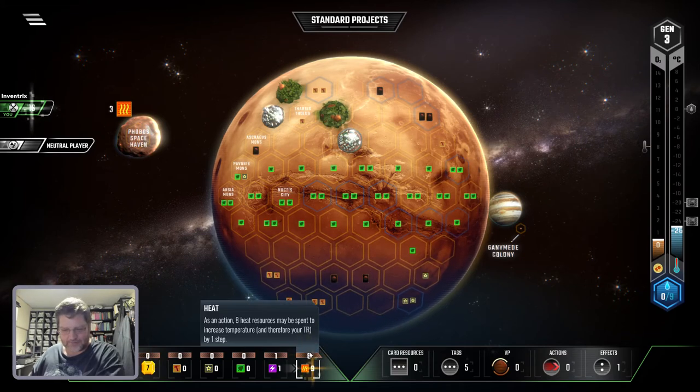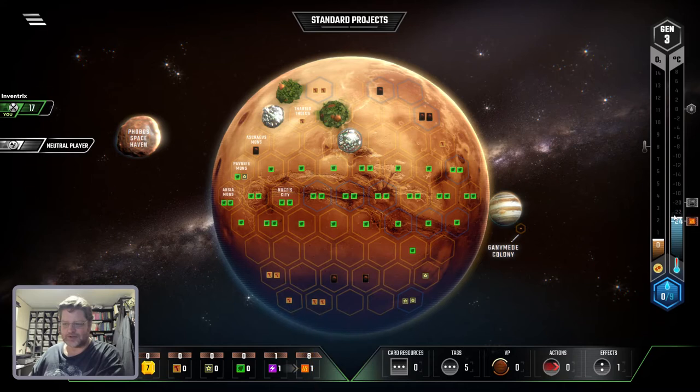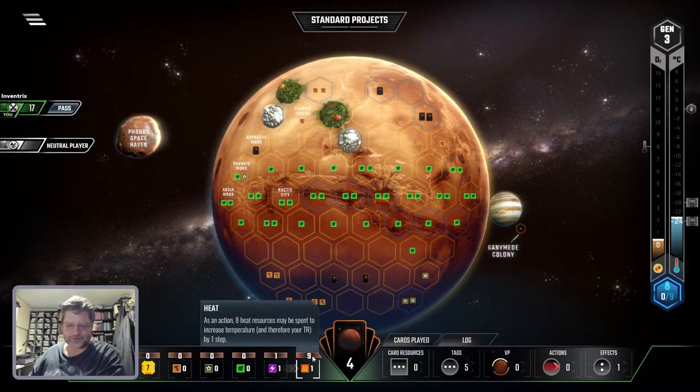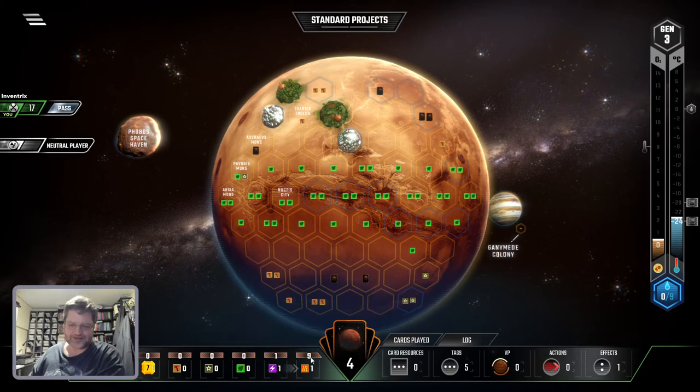So that number at the top — that eight — is how much I get each turn. Okay, it goes up. And now, because I hit this magical number with a little square, I automatically got another one, so I'm at nine per turn. Energy goes here, and if you don't use it, it goes over to heat. So next turn I'm going to have nine plus one, so I'm going to have ten heat.